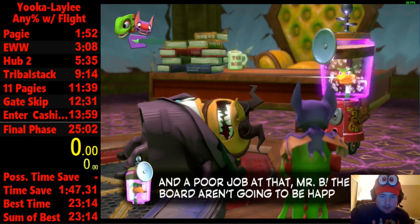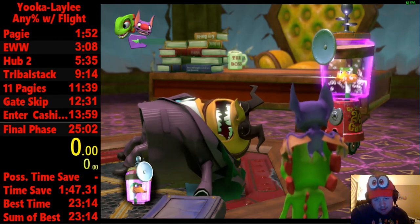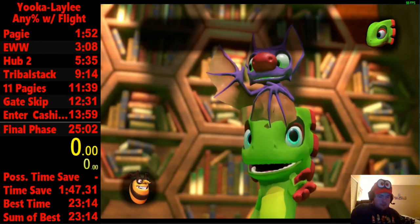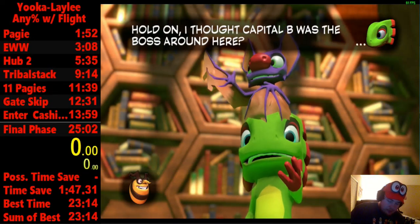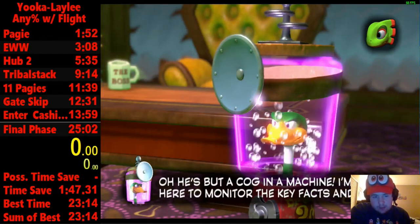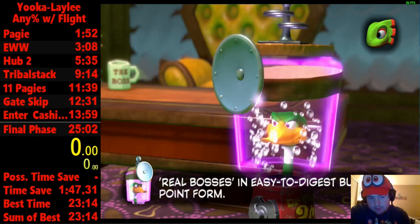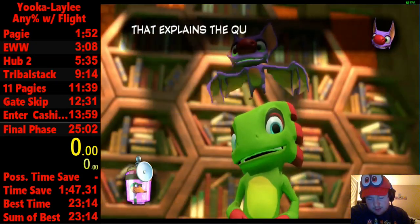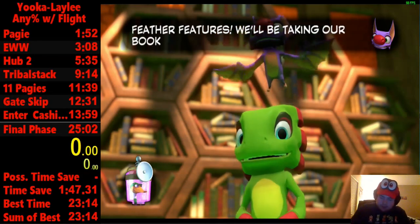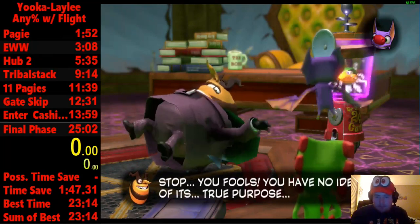That's the Any% with Flight PC tutorial. If you have any questions feel free to leave them in the comments, or join the Yooka-Laylee Discord that you can find on speedrun.com/YL, and the community will be happy to answer questions. I don't mind all the mistakes I made because it kind of shows what stuff goes on when you make a mistake. If you submit your time, make sure to include both in-game time and real time. Thank you all for watching, see you guys in the next one — peace out.